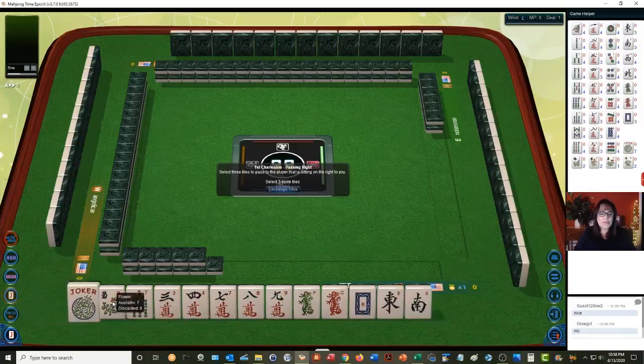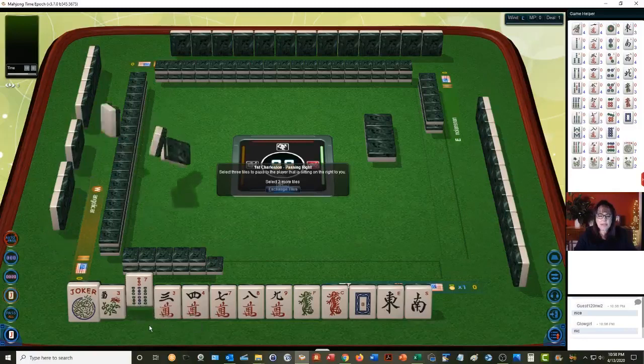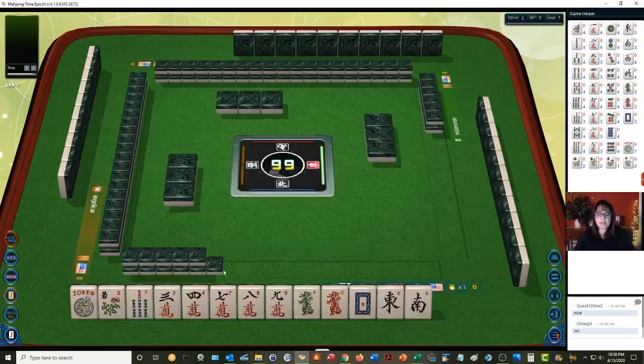We have a joker and a flower — that's a nice start. We have each of the dragons. We do have some consecutive run tiles: 7, 8, 9. Let's discard the 7 bam for sure and the 3. Let's stick with 7, 8, 9 and dragons and see what comes in.